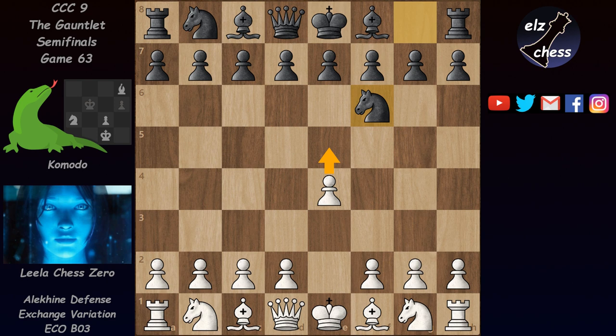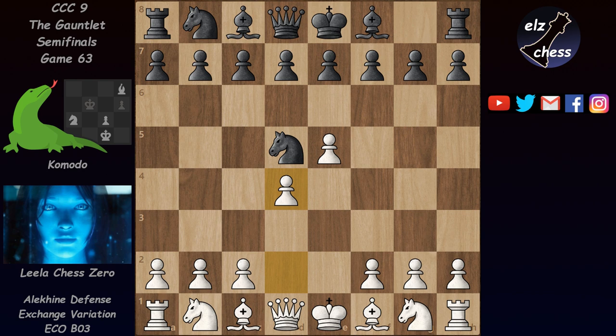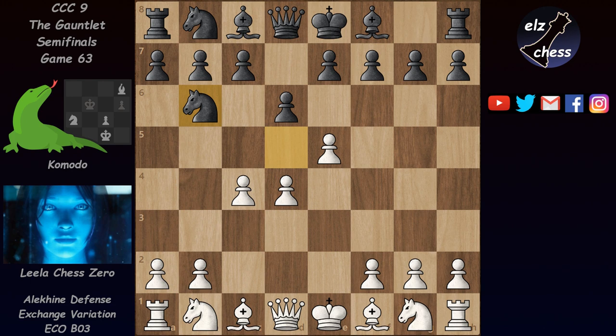Here the best move for white is e5. White wants to win some time by harassing this knight. Knight d5, and here c4 could come, but first white chooses to play d4. After d6 we reach the end of the book, and in this position Lila now played c4.